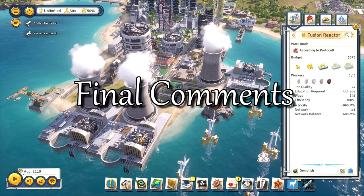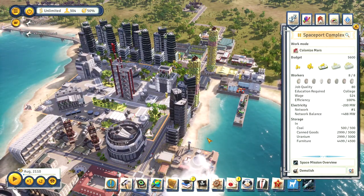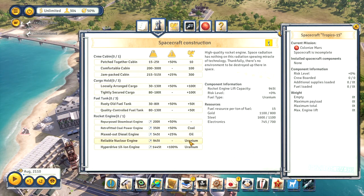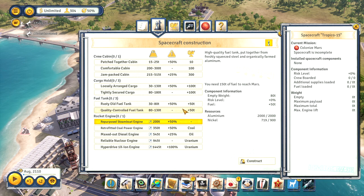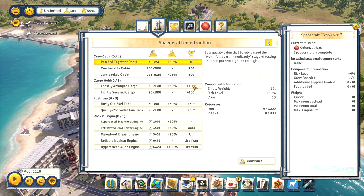The New Frontiers DLC succeeds in adding new features that will add variety to the end game. The steep requirements for rockets will test the way you've set up your country, and successfully colonising Mars will require a large population, a broad resource and manufacturing infrastructure, and a strong economy. But beyond that, the gameplay involved in the space program is different from the typical gameplay mechanics in the base game. This variety and the new campaign missions will freshen up the end game for veteran players.